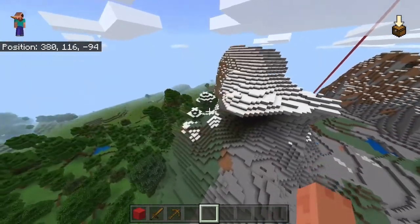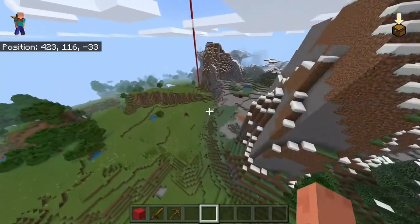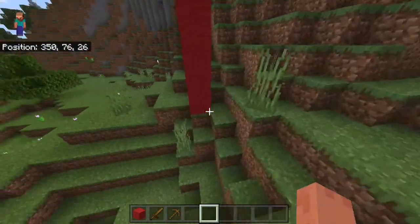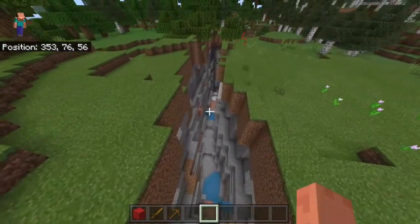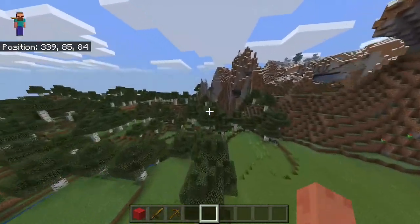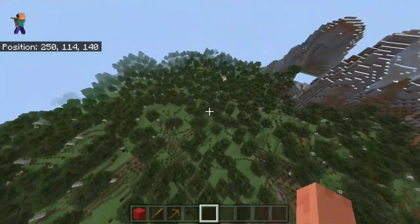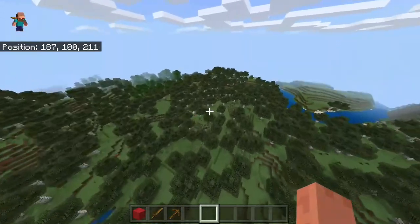The red wool is exactly where you spawn, and if you walk a few blocks from there you'll find this ravine, which is also quite large though not so deep. If you fly over here you do have another huge birch forest, which I'm a big fan of — not using the birch wood as decoration but just because I think birch forests look really awesome.